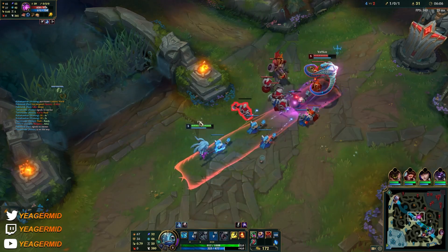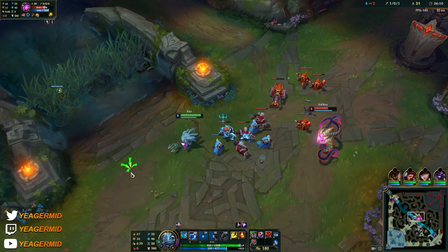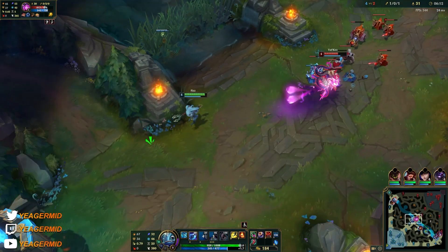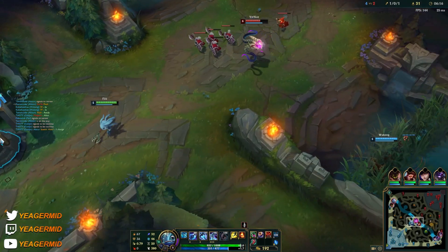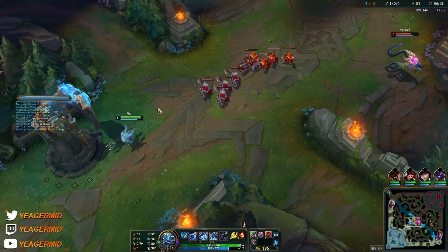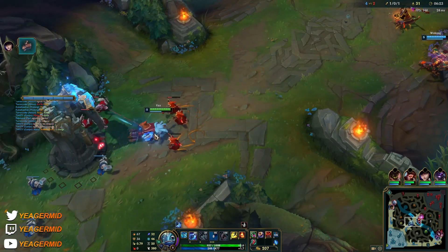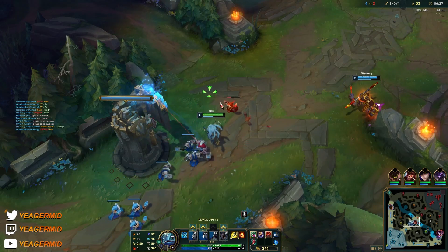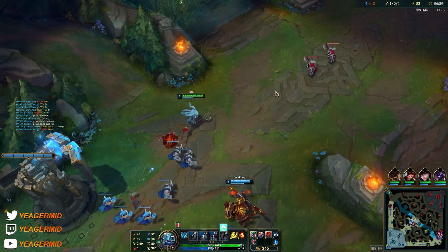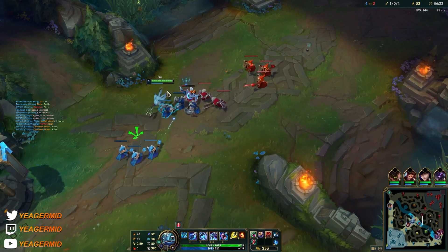This is how you trade: Q in, and then you do the fast auto attack into the W, and then just peace out. You can do this under the tower 100% of the time and they can't do anything about it. I think he has a barrier. The ultimate is ready to go, so if you're not able to find kills previously, now you should.